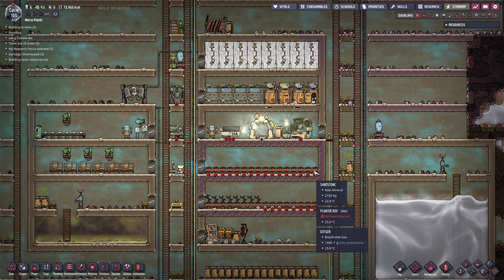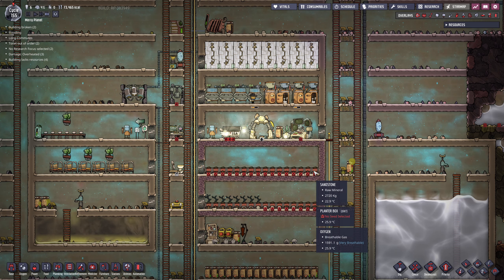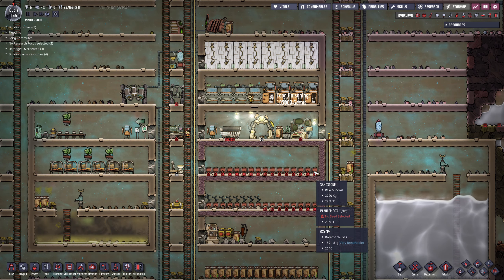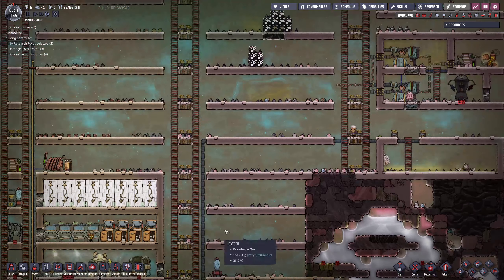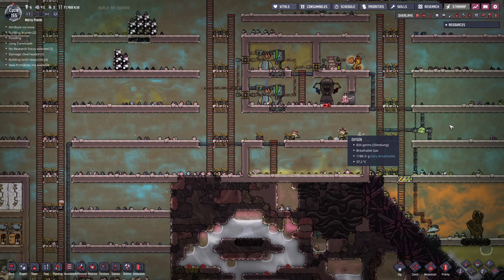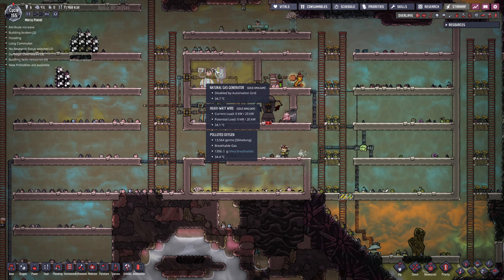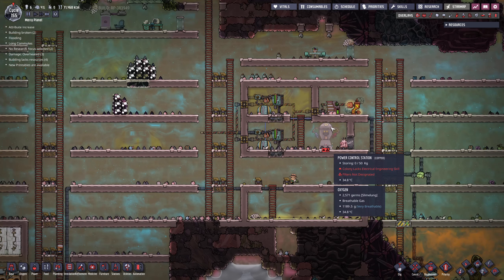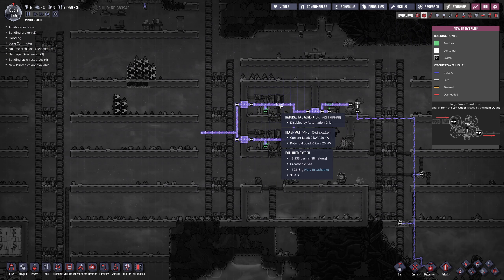Welcome back, you guys! This is Tissindra, continuing my Oxygen Not Included campaign where I think we're finally gonna get our natural gas power thing working properly. Because I've set up the room, I've set up the filters, the gas pump, all the shebang there, but right now it's not functioning properly because I haven't hooked it up to anything.